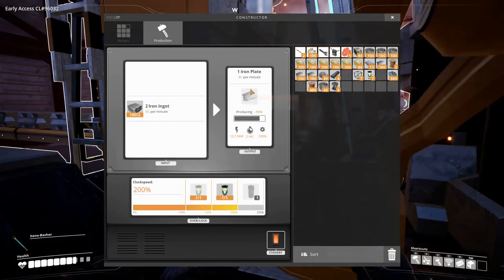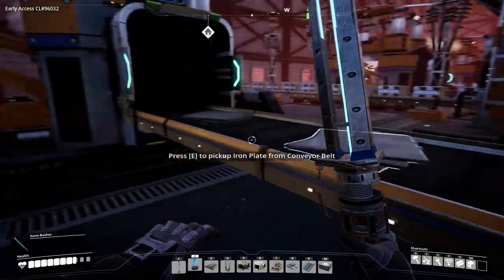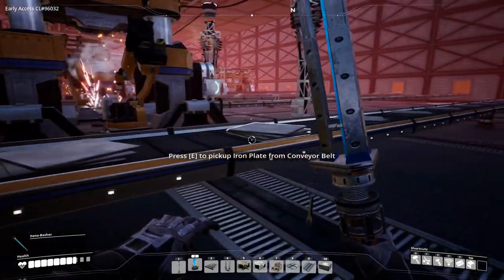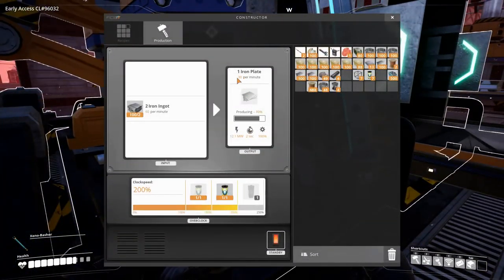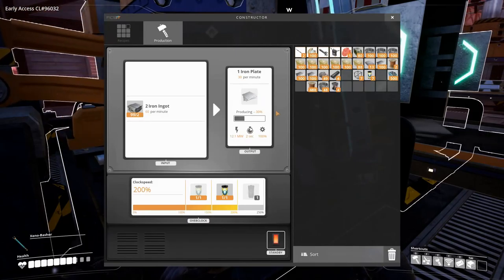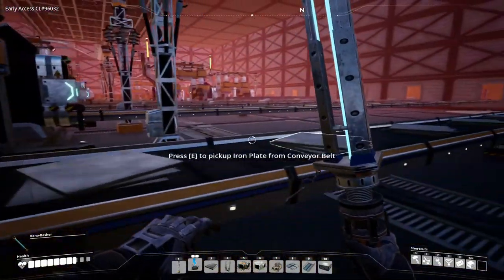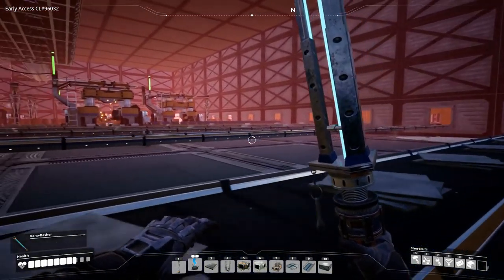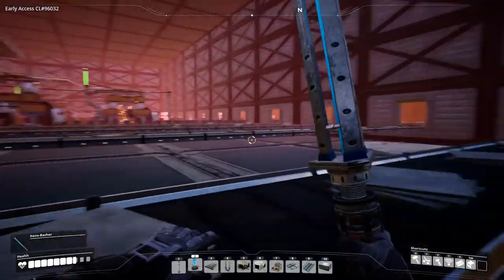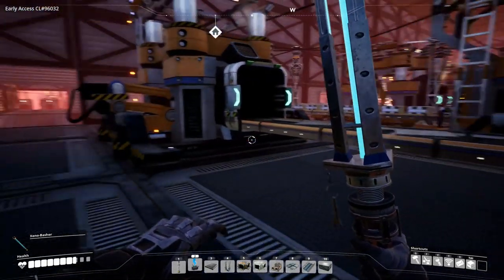We can't double this again unfortunately. But what we could do is set up another machine and actually combine two machines on one belt, giving us 60 iron plates per minute, which I think is what we will want to do eventually. So this machine could go over here and we could maybe fit another two machines in here making iron plate, giving us two full belts of iron plate coming out. That would be really really sweet.